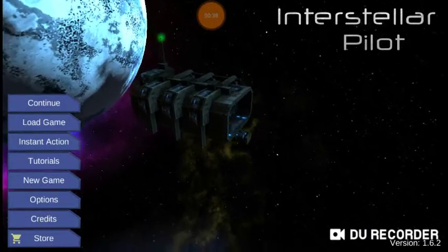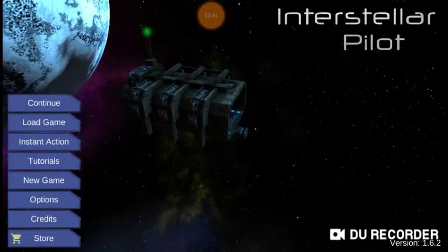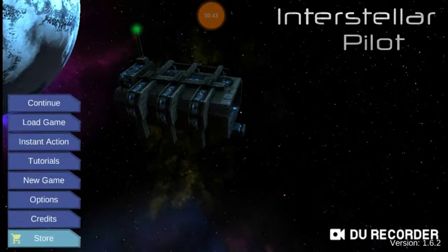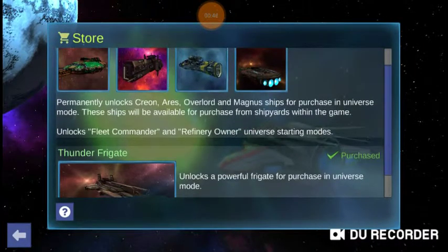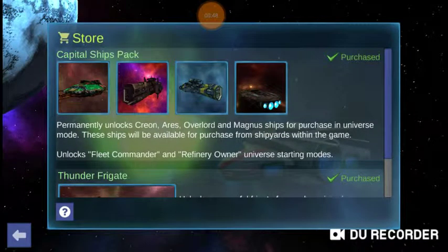So let's start at the beginning. First things first, you want to make sure that you have the Capital Ships Pack. If you don't have the Capital Ships Pack, you can't do this. Now it's relatively cheap, and for the amount of money you pay, it's more than worth it to be able to use all these ships: the Crayon, the Ares, the Overlord, the Magnus.